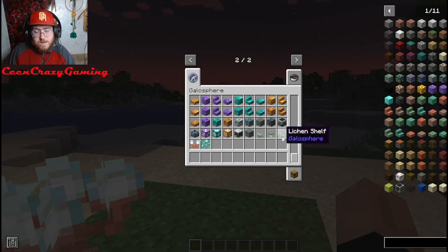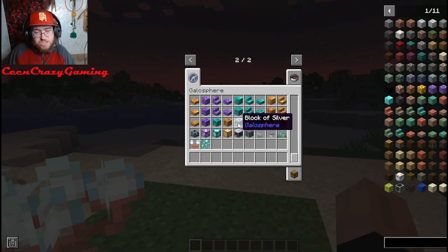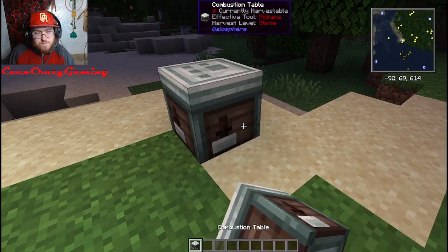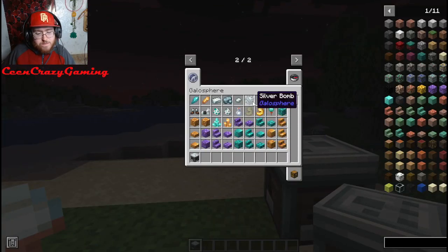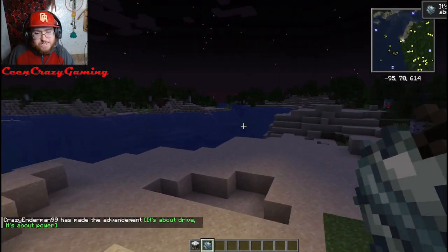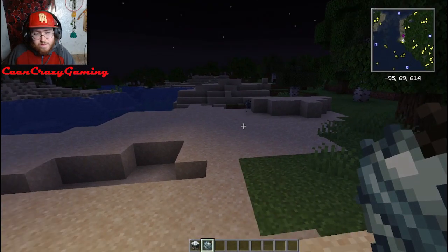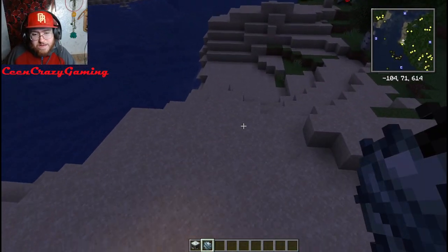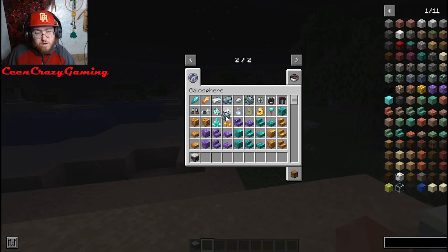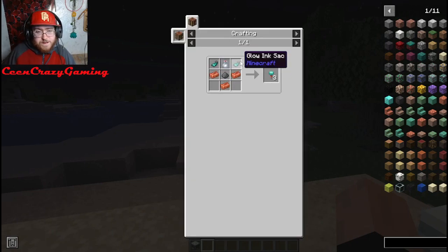And then you got these little clusters — I'm guessing these clusters are like the amethyst, you just find them in a geode, you're able to find them and break them. It basically extends off of what the caves update added for Minecraft. They also got a combustion table, which you're gonna make — I'm guessing it has to do something with explosives. And then I think that's also how you're able to make a thing called a silver bomb, which is basically like TNT. Let me go ahead and throw one real quick.